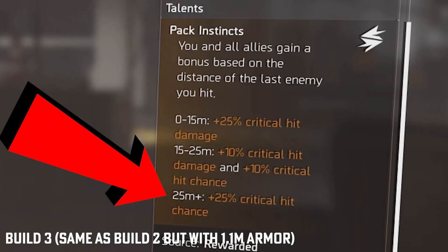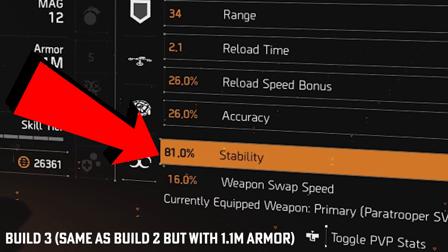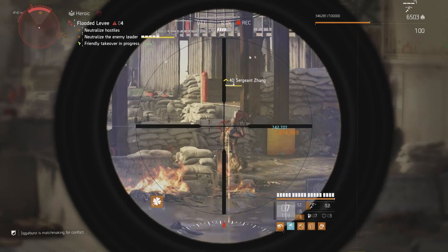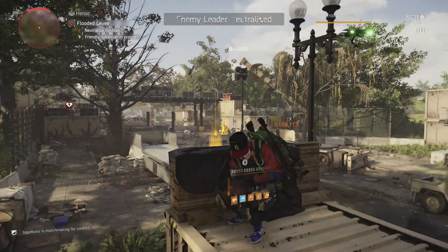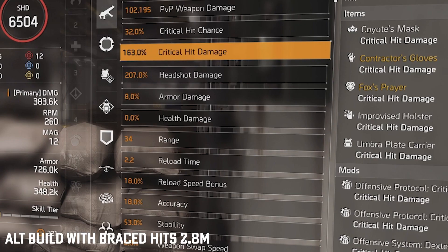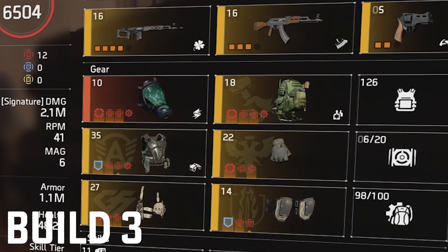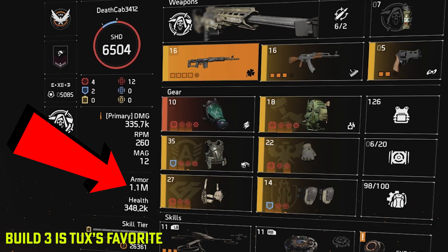The Coyote's Mask is critical. Since we're playing over 25 meters, it's giving us 25% crit chance. This saves us from having to run four crit chance mods on the build, which allows us to add all the handling instead — which is very much needed. This also allows us not to have to use Braced. Losing the weapon talent to Lucky Shot and the chest to Braced would weaken the build to hit at about 2.8 million, and that's without any extra armor. This build is a better setup — this setup is hitting 3.5 million and it has 1.1 million in armor.